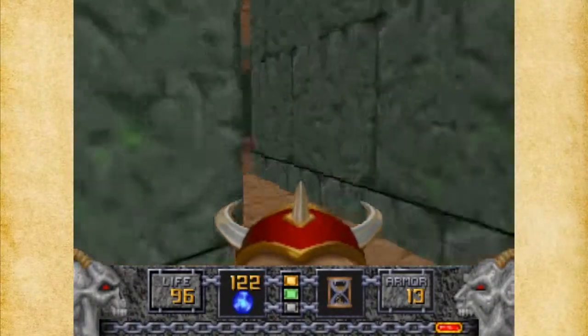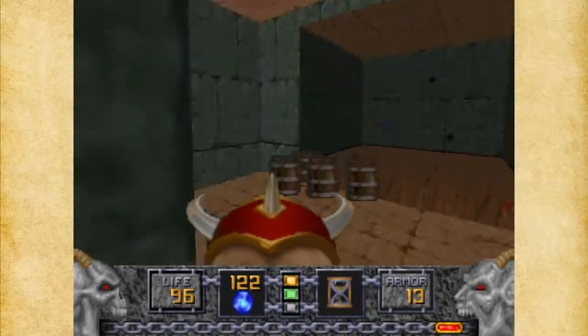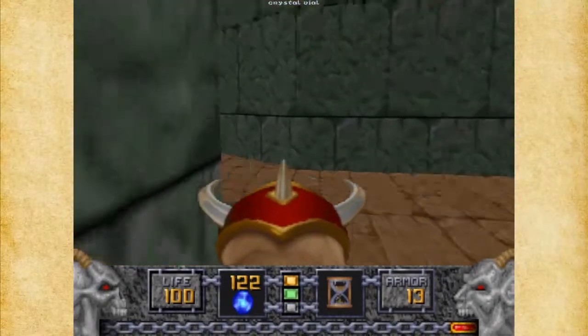Let me switch weapons. I'm going to deal with the secrets — mostly they're hidden in walls in this level.